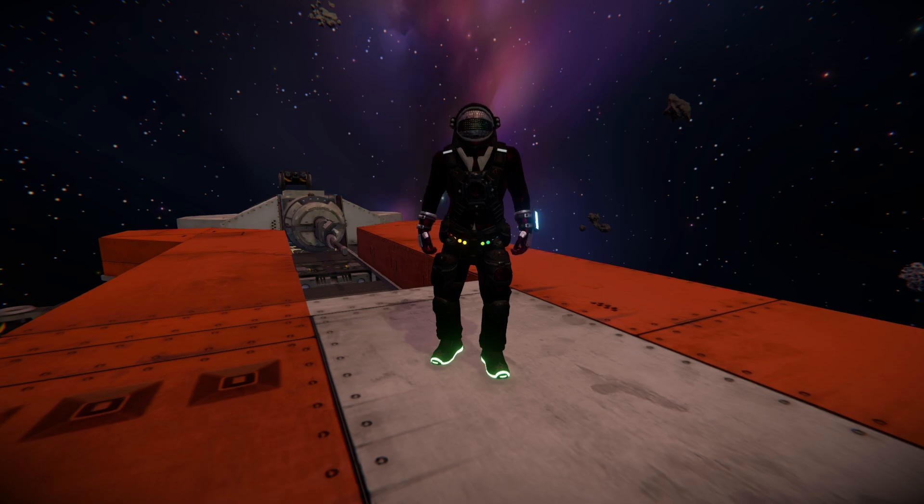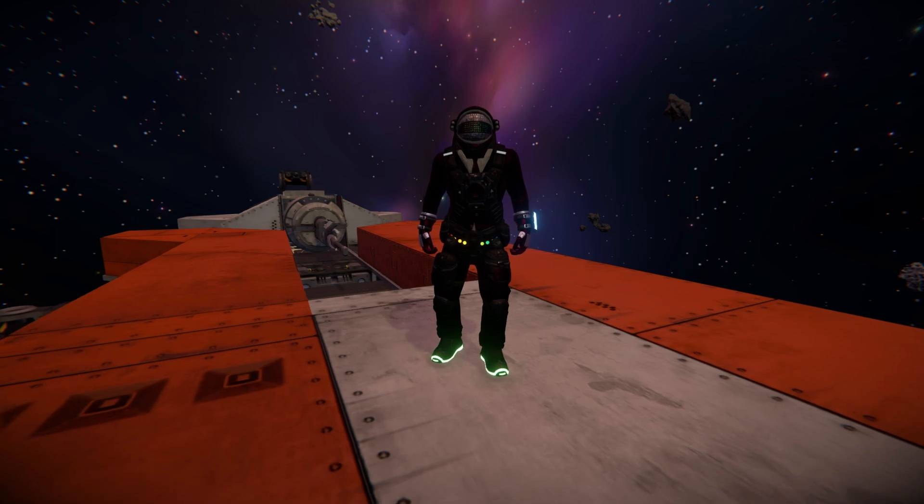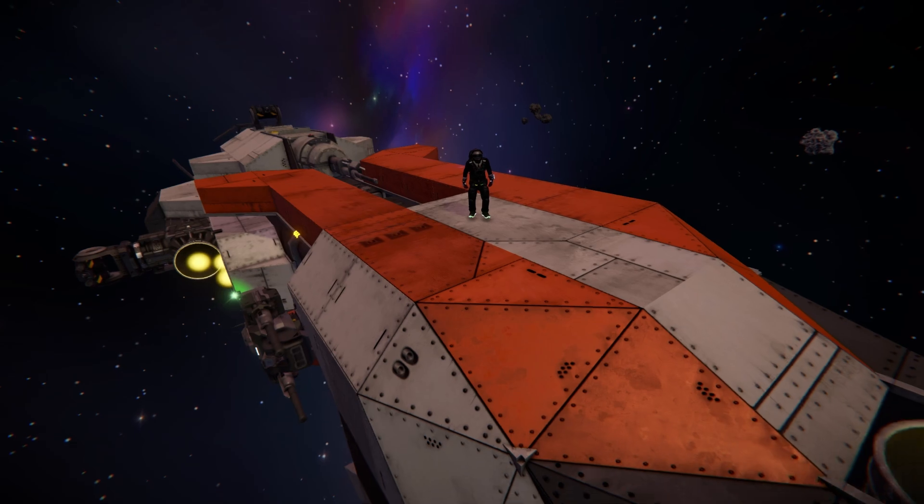Hello and welcome back to Space Engineers. In today's video we're looking at another large cargo ship, and this one is called the C627 Armed Cargo Transport, which is this lovely thing over here.